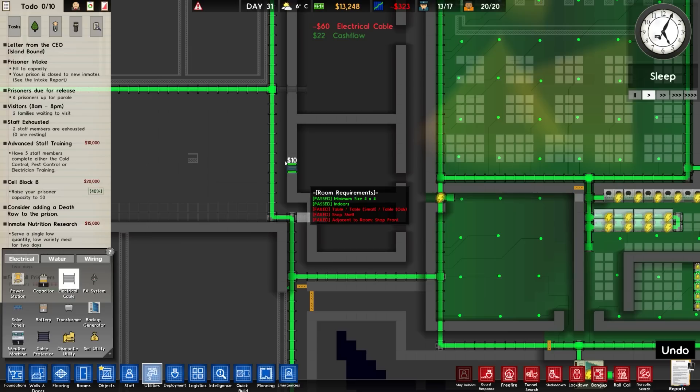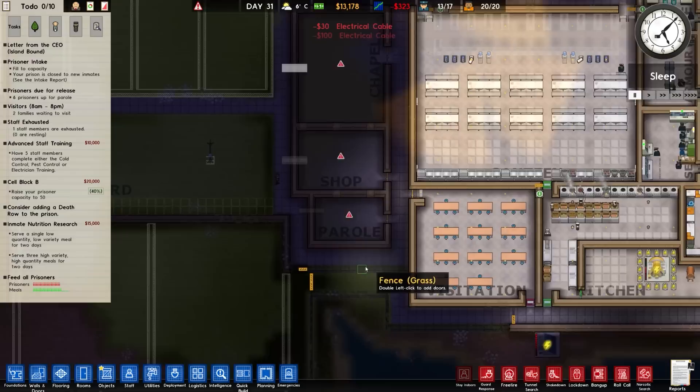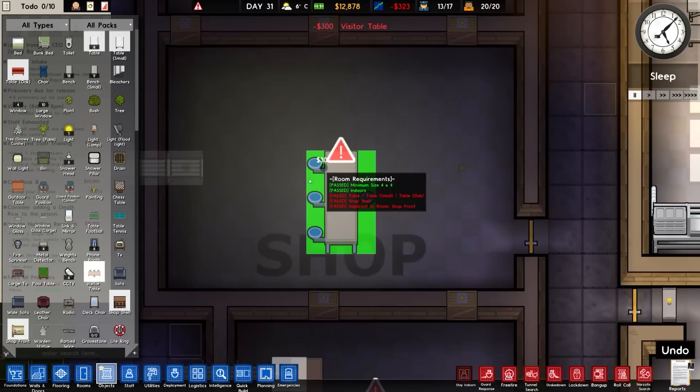First things first, let's get some lighting in this place. We're going to do that by basically running a cable like so. That will give us light in and around this place - going to go more centralised. That should be a little bit better.